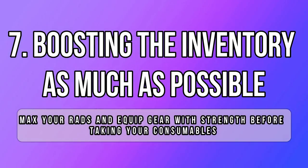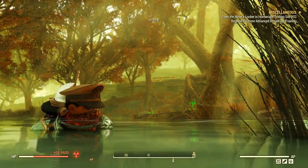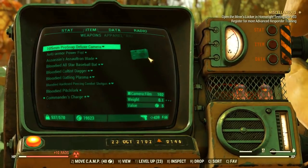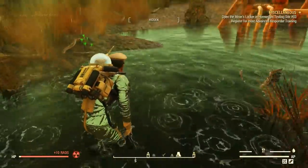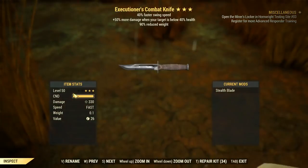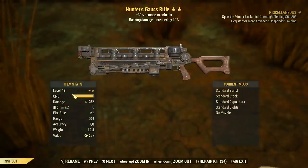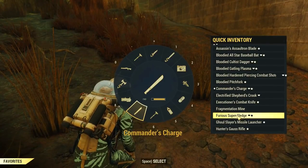I have everything I need to start this challenge, so I'm boosting my inventory as much as possible. Let's start with maximizing the rads — go to any area with radiation like barrels or toxic water, submerge yourself and wait for the bar to slowly rise. Just don't get extracted or you will eventually die. Rads checked. Now I found a weapon with +1 strength — just an axe — which boosts my inventory by 5 points. If you have gear with both strength and deep pocket, it's really powerful for inventory space.